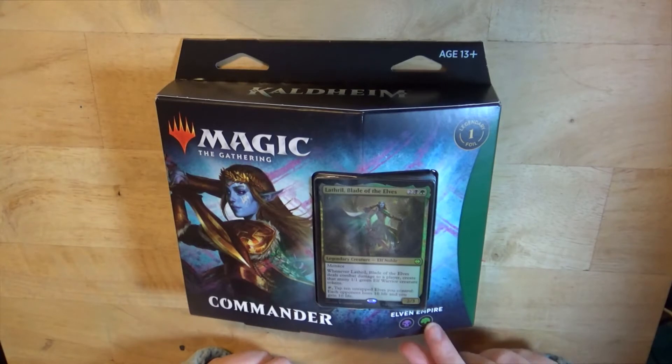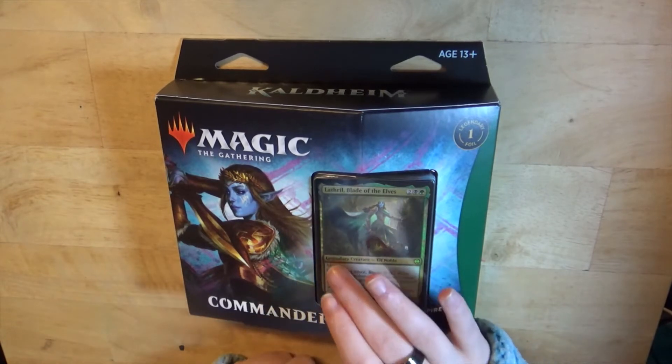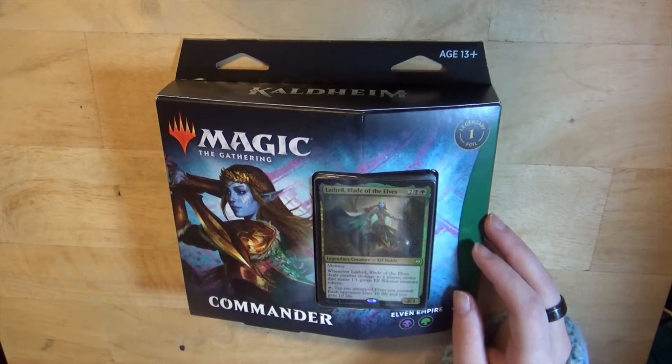It is a black-green deck, and obviously because it is a commander deck, it comes with a legendary creature to be the commander. The main card here is Lathril, Blade of the Elves. This is an elf noble legendary creature with menace. Whenever Lathril, Blade of the Elves, deals combat damage to a player, create that many 1/1 green elf warrior creature tokens. The tap effect requires 10 untapped elves you control — each opponent loses 10 life, and you gain 10 life. So, a 2/3 creature.